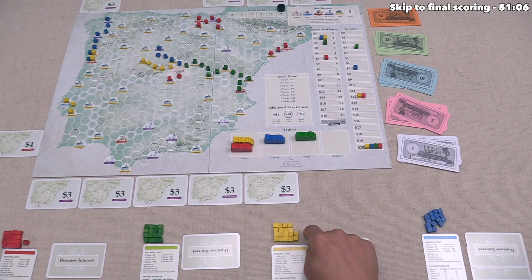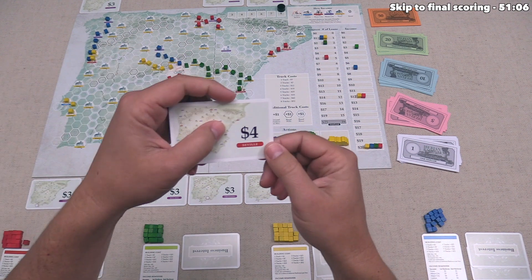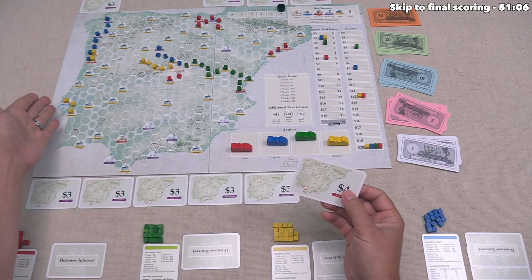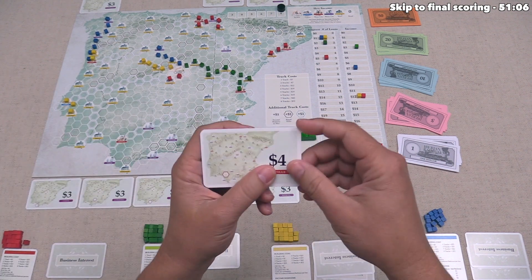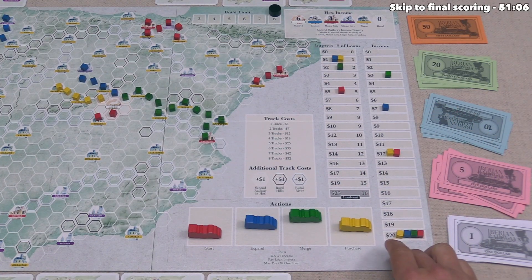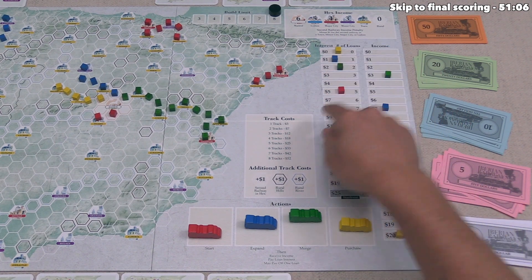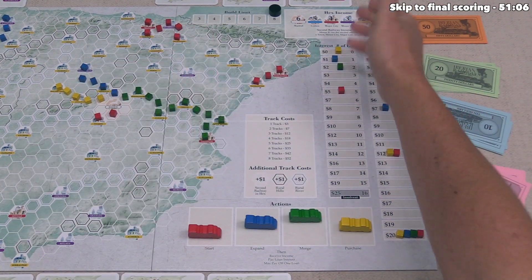Yellow purchases the Seville business interest for four money — they haven't connected there yet, but plan to head over soon. They take thirty-two income, pay one in interest — thirty-one — then pay off their last loan for six, ending with twenty-five money. Yellow is now the only player with no loans.